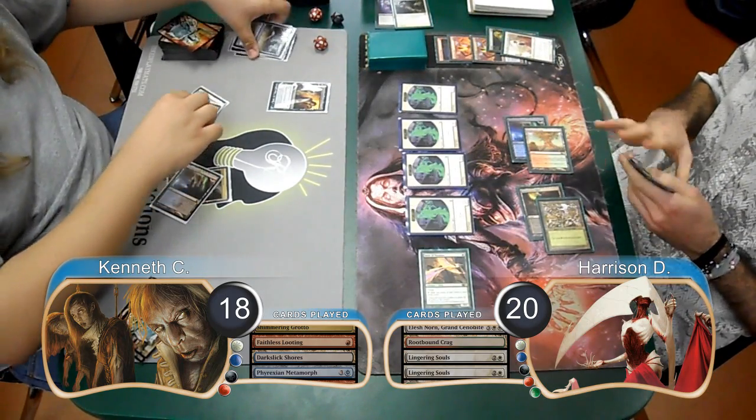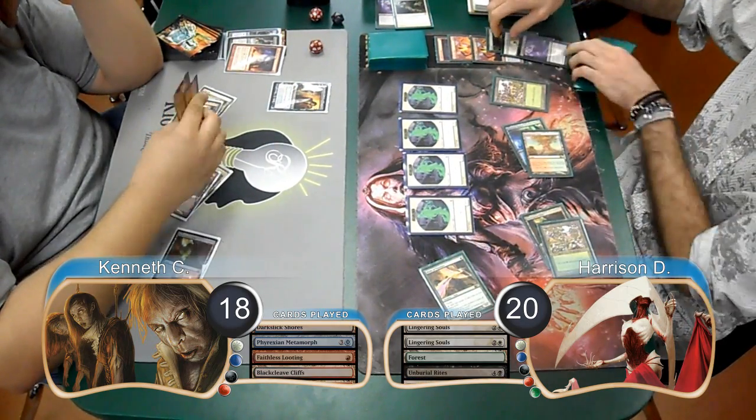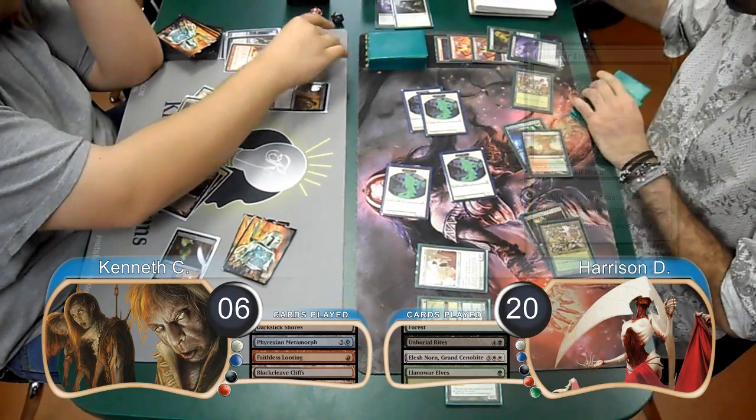For Kenneth's next turn, he just flashed back his Faithless Looting to draw and discard 2 more cards. Harrison then played another Unburial Rites from his hand to return his Norn again. He then played a Gavony Township, and attacked with his Spirits for 12 damage, dropping Kenneth to 6.